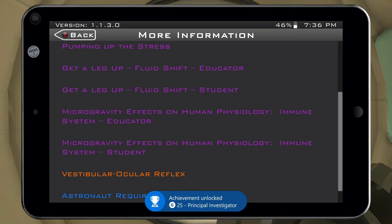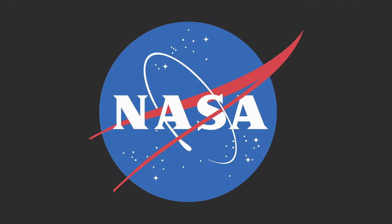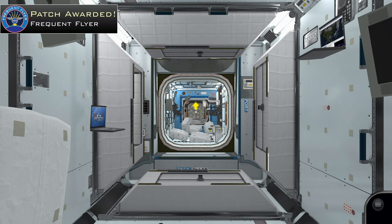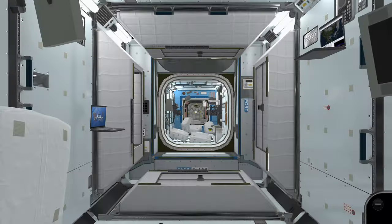At this point you should only have one achievement left. To get it, restart the game — close it and launch it up again. Once you launch into the main menu, press A to get back into the game. This will unlock the Frequent Flyer achievement, which is simply for playing the game a second time from scratch. And that's it — we have the full 1000 gamerscore, all done in about 30 minutes.